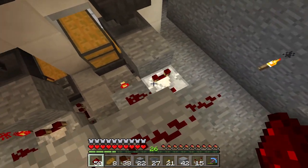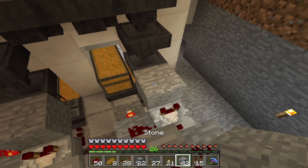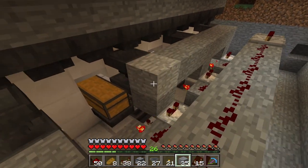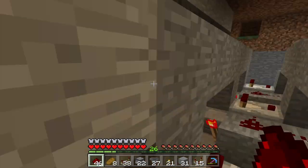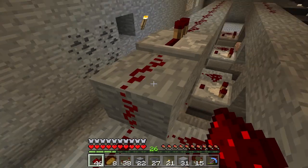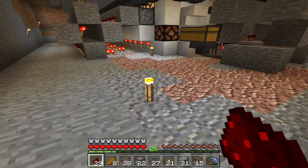Then we're going to do another line. We're going to bring a line here and put one block here. Then we're going to align stone all the way down here — you can actually use any block here, but stone just seems kind of cheap. And we'll bring another redstone dust line. We've got to come down here and come around, and we'll just align this entire thing with redstone.